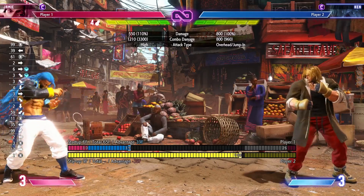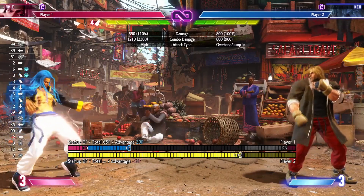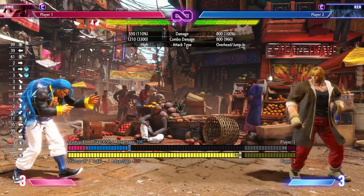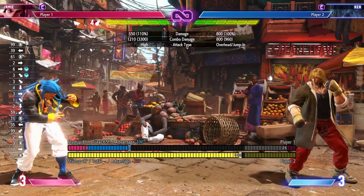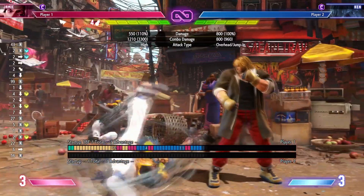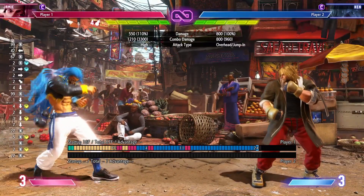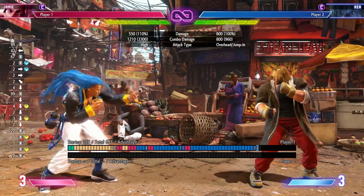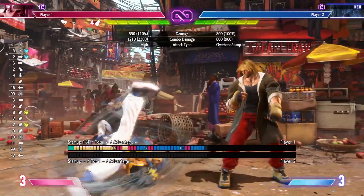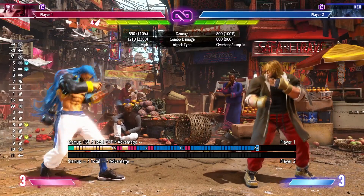Next up is punishing Drive Rush. This can be very tricky. Sometimes when I'm pretty sure a Drive Rush is coming, I'll go for standing medium kick or crouching medium kick, buffering into light Bakai or anything else — but sometimes the freeze frame of the Drive Rush actually eats my crouching medium kick input and Bakai comes out instead. Bakai has 18 frames of startup, so I get stuffed by the Drive Rush normal.